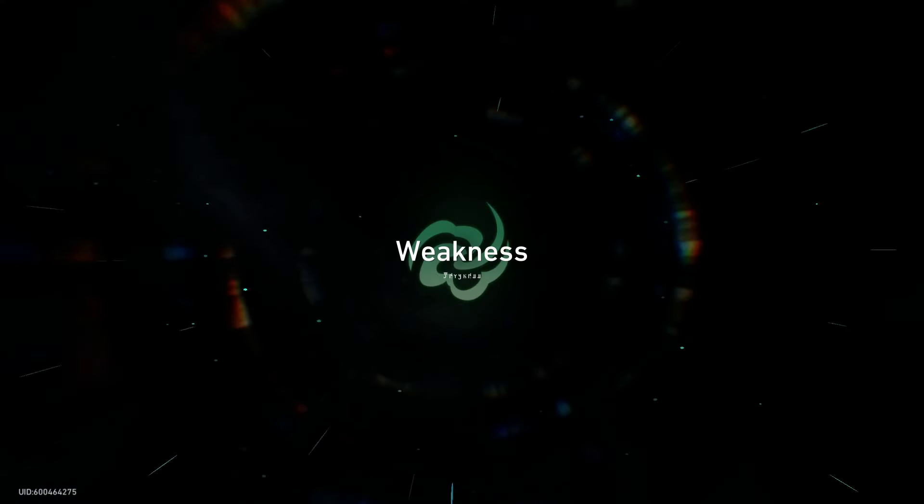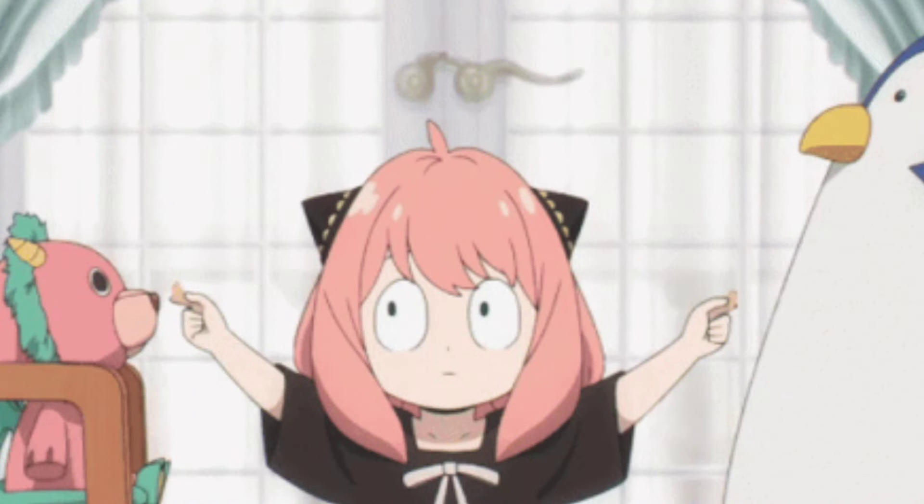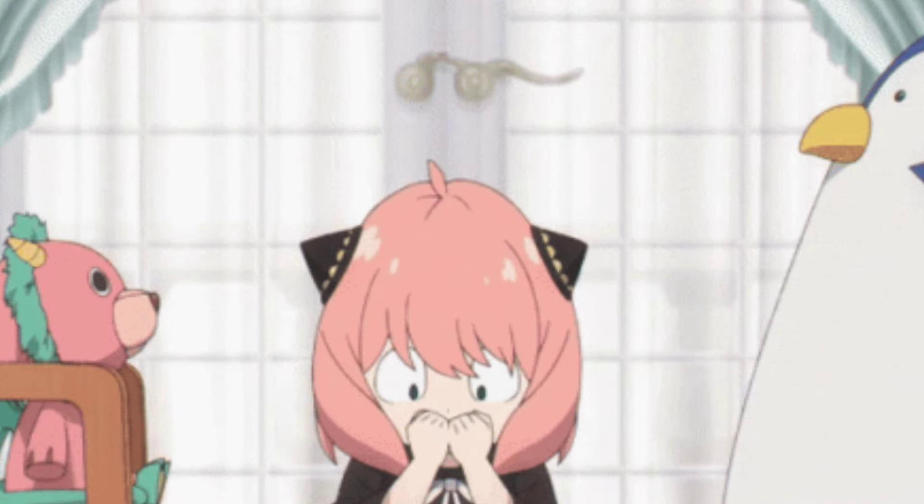For Acheron, relics and Planar Ornament set it's pretty simple because she's like a standard DPS — you build speed, attack, crit, and crit damage. The only thing that's gonna separate Acheron from other DPS characters is the fact that her ultimate doesn't have an energy cost; she gets her ultimate back based on how many debuffs the enemy has, applied by Acheron or party members using debuffs or DOTs. So I kinda want to talk about the good Acheron teams that can actually be really good with her.